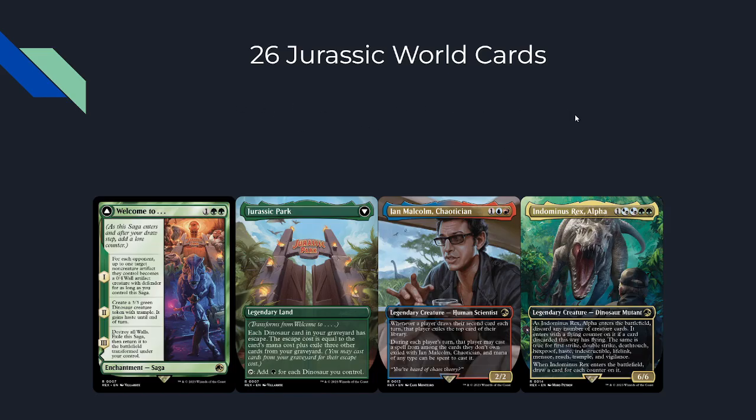We also get 26 total Jurassic World cards in this set. This works similarly to how the Transformers worked in Brothers' War — they're not in every pack, they show up in the back of your pack, and they are not included in Standard. They have a completely new set symbol and are Commander/Legacy only. We only have three cards spoiled so far. First is 'Welcome to...' which flips into Jurassic Park — a three-mana saga where for each opponent, up to one target non-artifact creature they control becomes a wall with defender for as long as you control the saga.